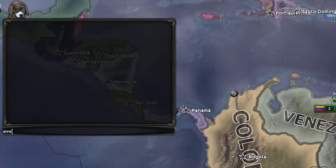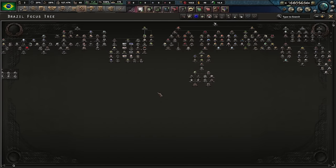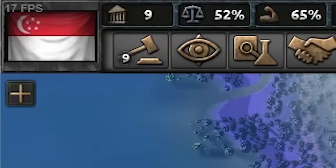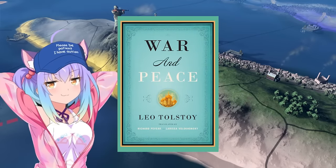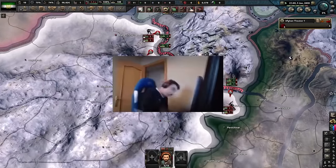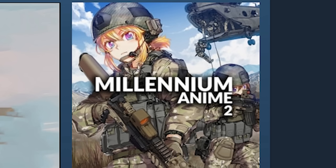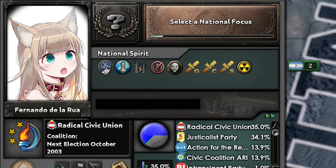Unlike base game HOI4 that's only meant to go on until you're bored of map painting, Millennium Dawn is meant to go on until 2025, which means the average focus tree is big — really big. On top of these gargantuan focus trees, Millennium Dawn also has a habit of running very slowly because of how many countries are on the map, which means you might be able to finish the entirety of War and Peace before you even get to 2005. Don't worry though — in order to make the sluggish experience of playing Millennium Dawn just slightly more bearable, a group of very talented modders created the Millennium Anime mod. So now instead of staring at Fernando Delarue for seven and a half hours, you can stare at a super kawaii cat girl instead.